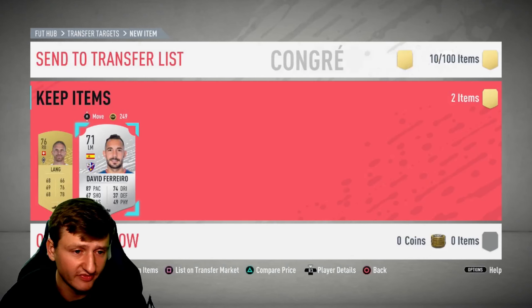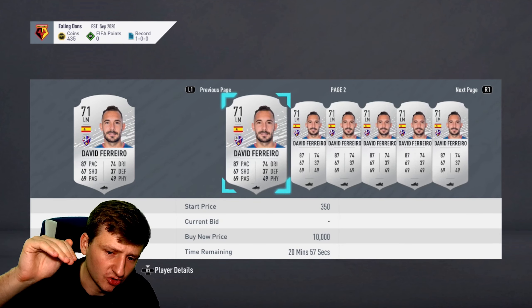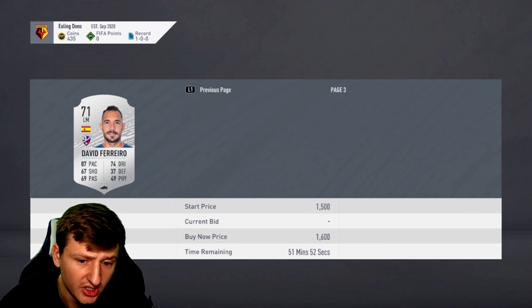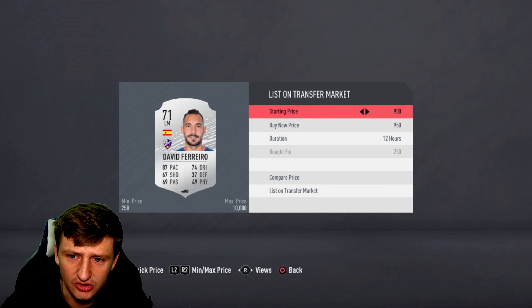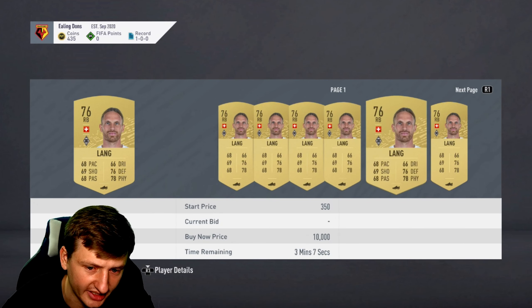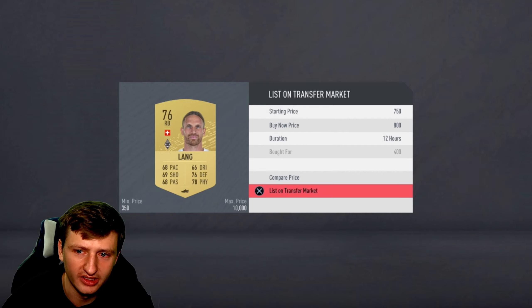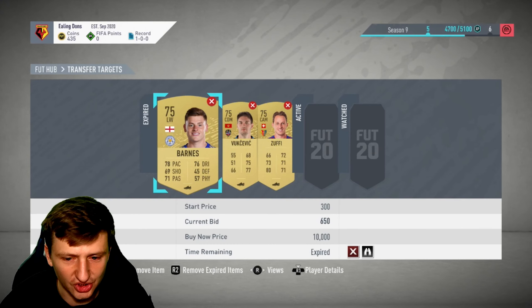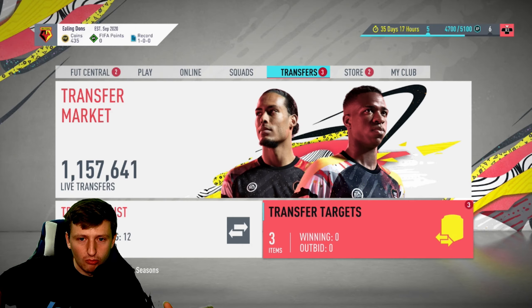When you undercut a market, you're always creating competition for yourself within that time period. This guy's going for about the same, so I'll put him up for 1,000 to get some price movement. This is what trading is — buy low, sell high. We'll put him at 800. We doubled our margins, going from roughly 2,000 coins to about 4,000. These small margins make a huge difference — they bring you from a small amount of coins and constantly create profit for you.